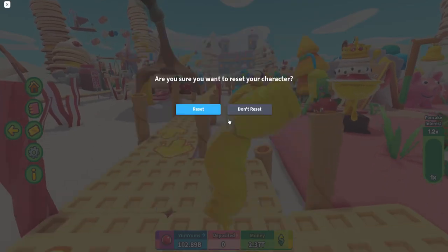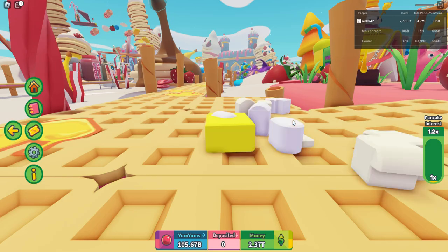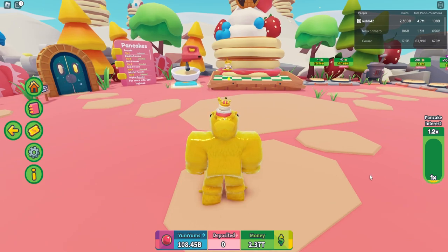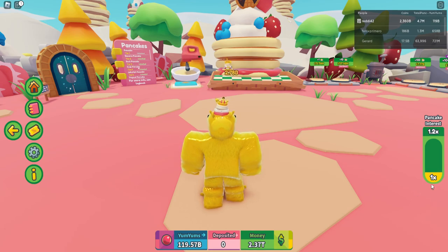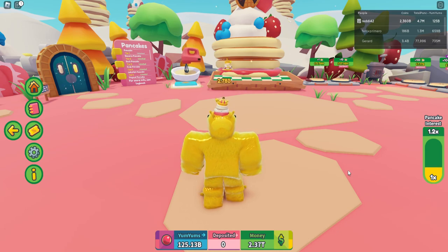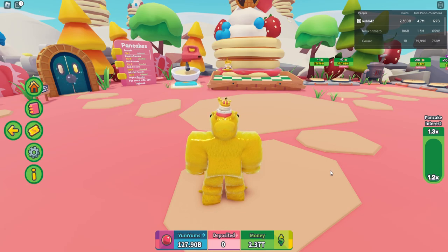After about six resets it's a weird bug but it does apply. Watch the bar on the right side — the number will go to three times, you just have to be patient. Once it hits three times, start selling your pancakes and converting yum yums into money and you're good to go. Keep watching — there it goes, three times applied.